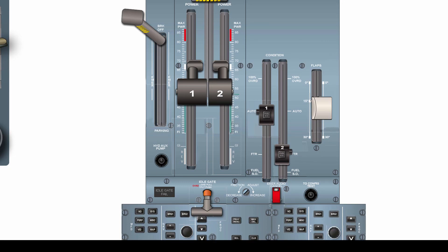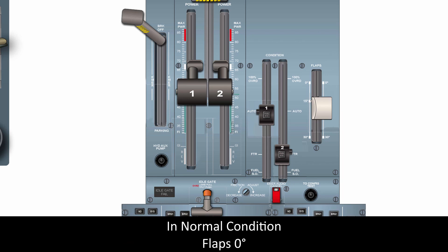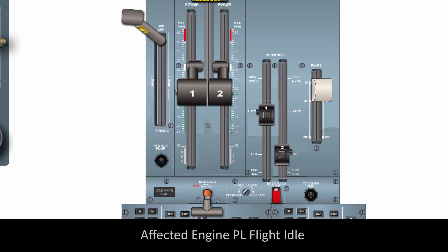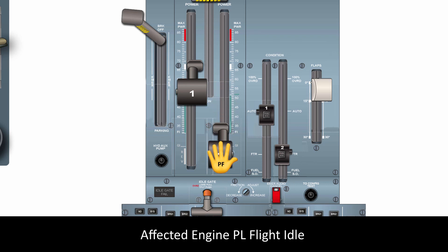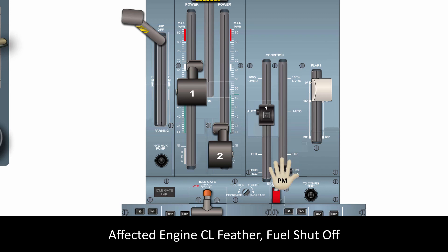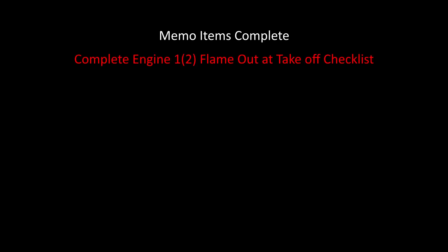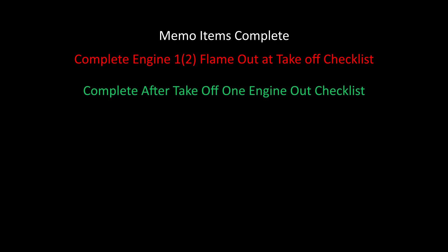If in icing condition, keep flaps at 15 degrees. If normal condition, set flaps 0. Affected engine PL to flight idle. Affected engine CL — feather, fuel shut off. Memo items complete. Complete the engine failure checklist: after takeoff one engine out checklist, followed by single engine operation checklist.